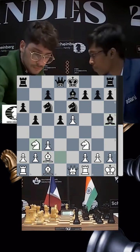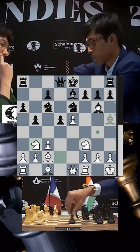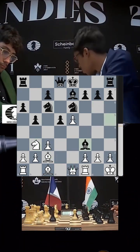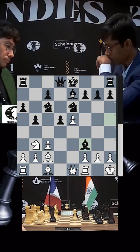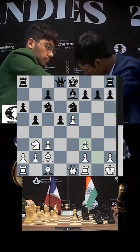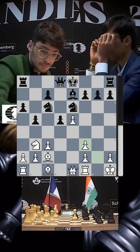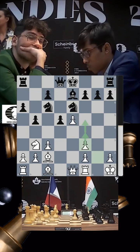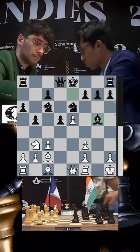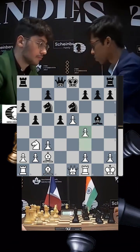Knight b3 is played by Firuja — a very interesting move, because if bishop g6 then queen e2 defends. Pragnananda says 'sorry Alireza, I am taking your knight and destroying your structure.' The structure is now a bit mangled. The idea of f4-f5 is dangerous — if white gets that in, Pragnananda will be under serious pressure.